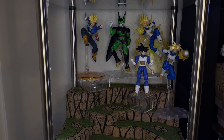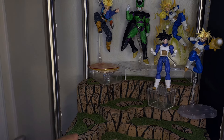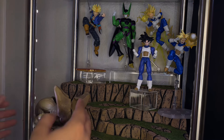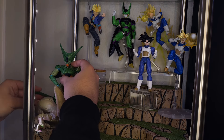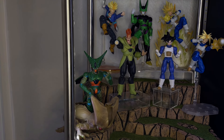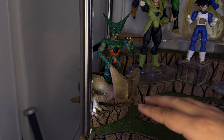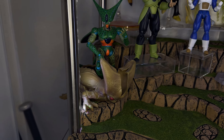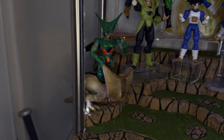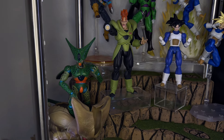Next up I'm thinking of putting Android 16 in the middle and then First Form Cell with the Cell shell. I went ahead and put Android 16 and First Form Cell — I used to have First Form Cell on the very top but I wanted to show the Cell shell in the front, which looks really awesome. I got that from my cousin, which I'm very grateful for. Android 16 is right there shooting a cannon, and he's on a small rectangular acrylic riser.